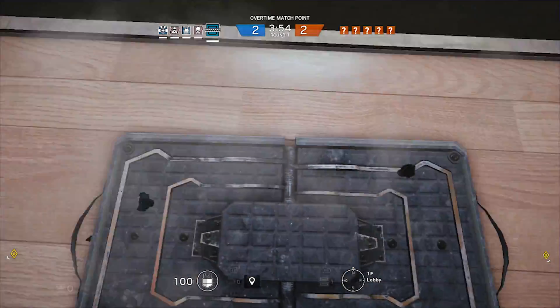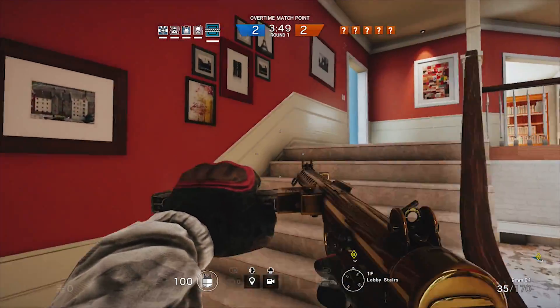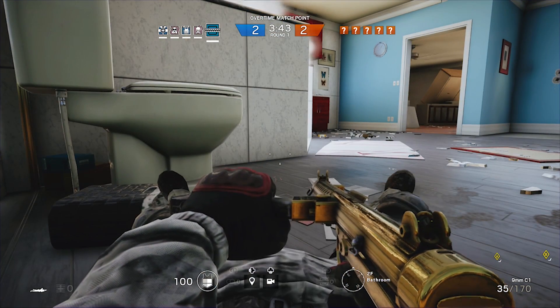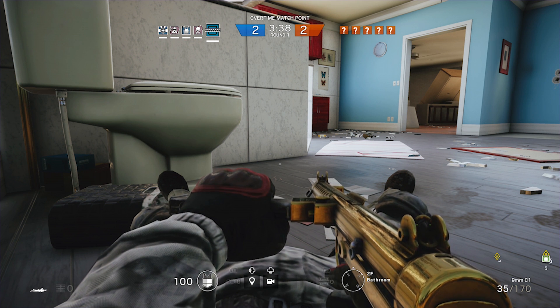I use all three welcome mats. They're kind of noticeable, and if you put them down while the drones are still scouting, they are going to see where the mats are and pick up that they are there, and the attackers have to be aware of this and know where they want to shoot to take the mats out.